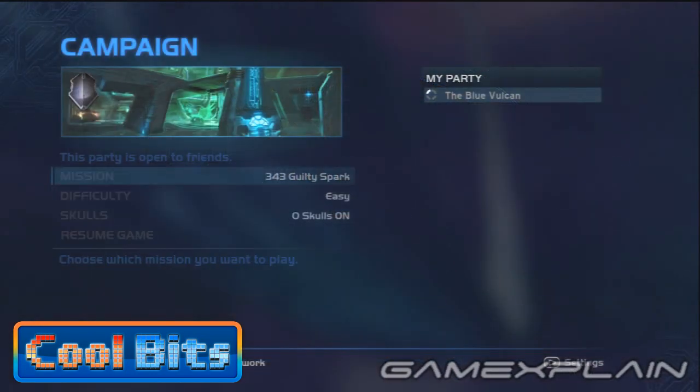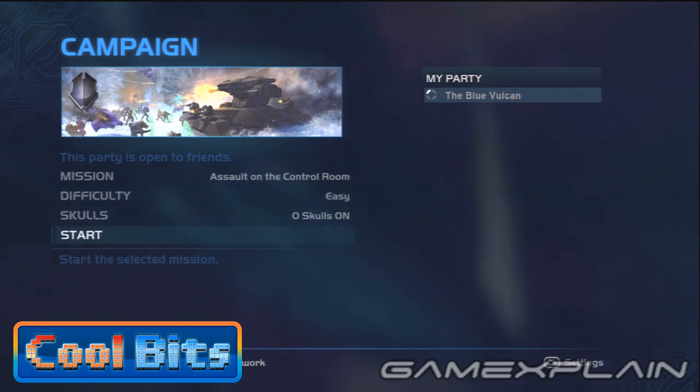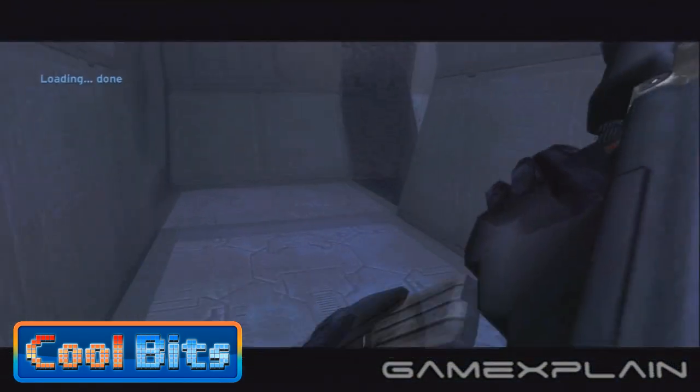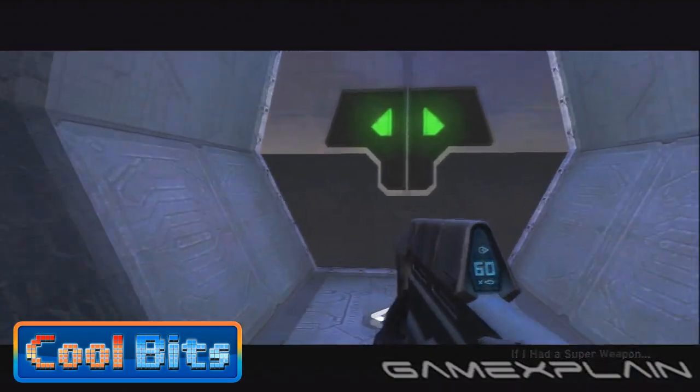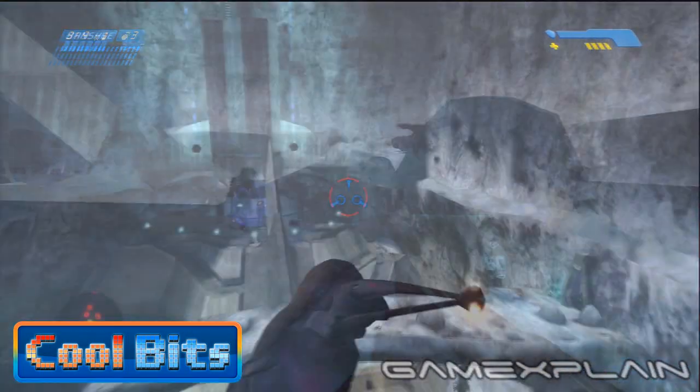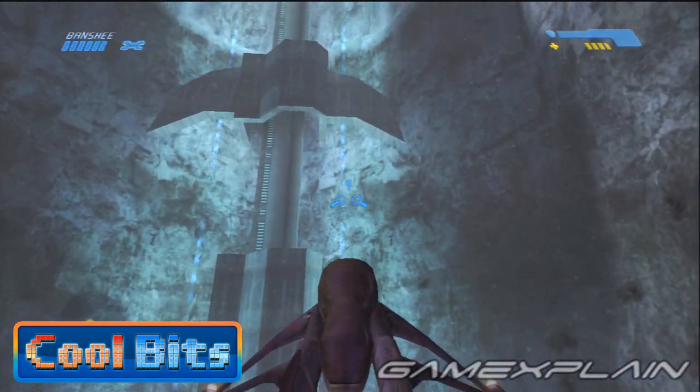It's hidden in the 5th level, Assault on the Control Room. Now although any difficulty level can work, we recommend easy, as it'll give you the least trouble. Then work your way to near the end of the level until you reach a segment titled "If I Had a Super Weapon." Just beyond this door is where you'll find a high walkway just outside the Pyramid-like Control Center, which is actually located just below where our secret is.